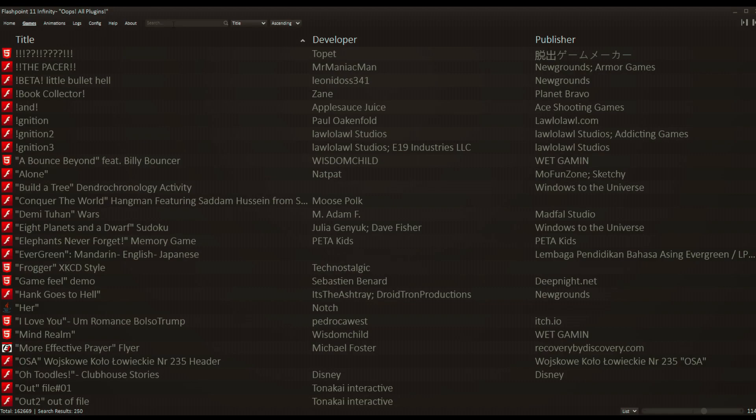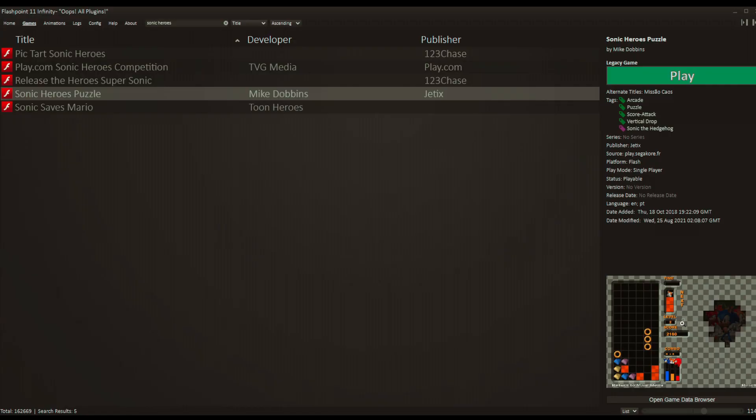You might think some flash games are gonna be really hard to find, but I'm going to prove through my personal choices that this thing has everything, and it's super easy to download. I'll throw the link in the description below. Once you get into Flashpoint, all you have to do is select the games tab at the top. Let me show you how easy it is to find games.